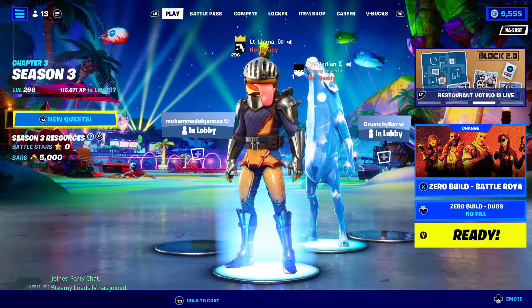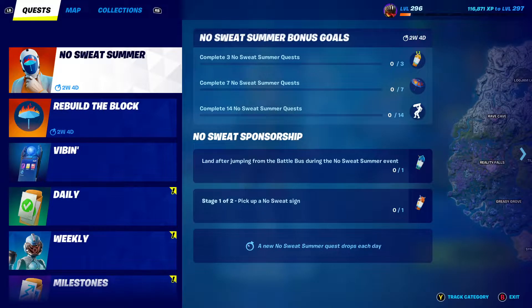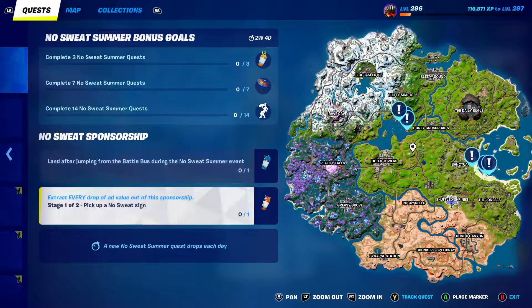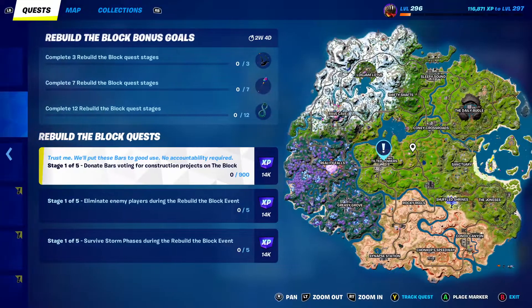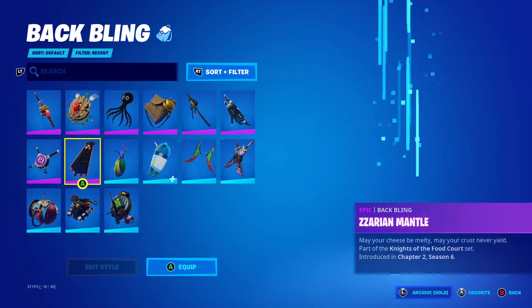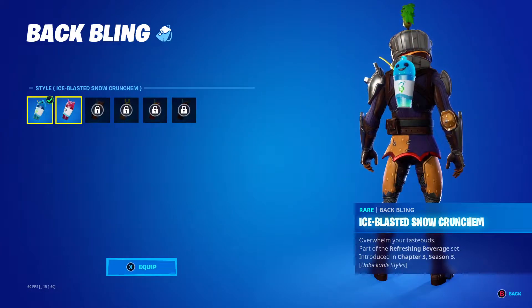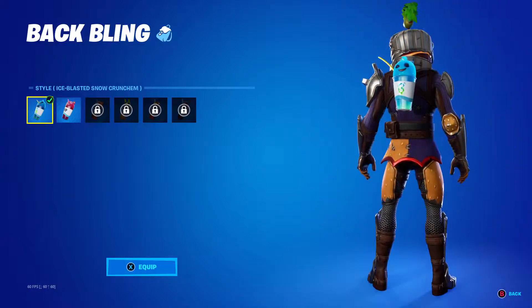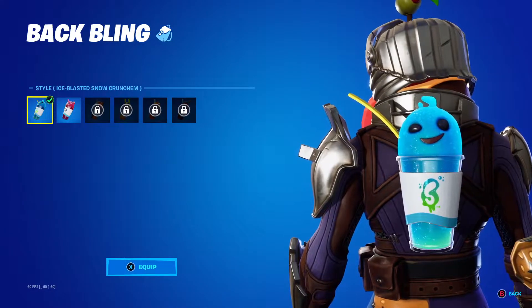Hello everybody, welcome to another Generational Gaming video — summer event today. I'm going to be showing you how to land and where the sweat sign is and where to donate. Also, I found something pretty funny: if you have the crew, you get this Cuddle Team Leader style and you get the back bling without even having to do anything.